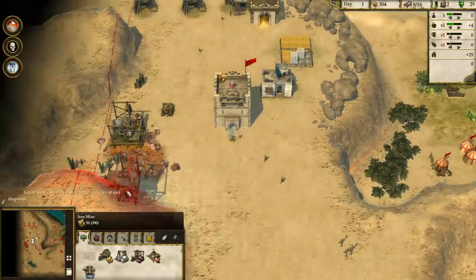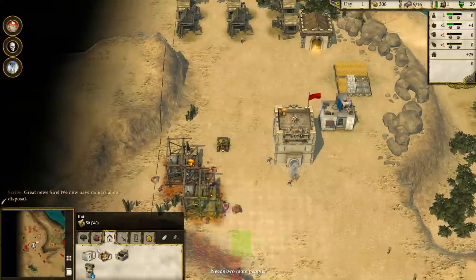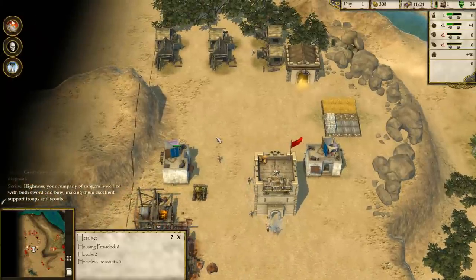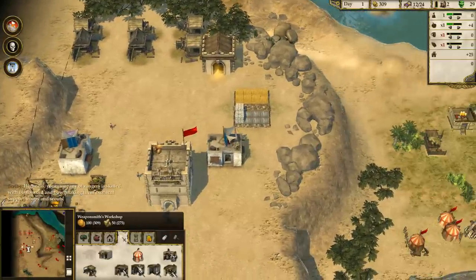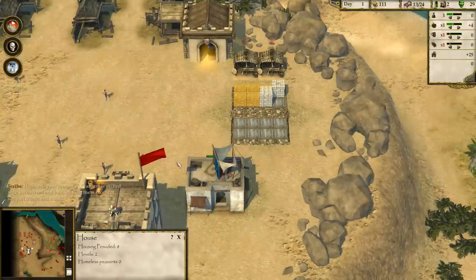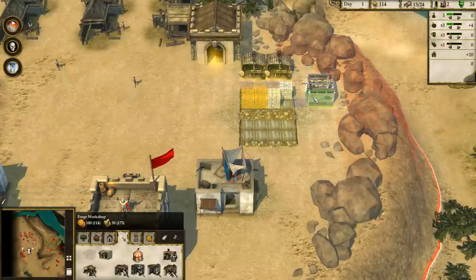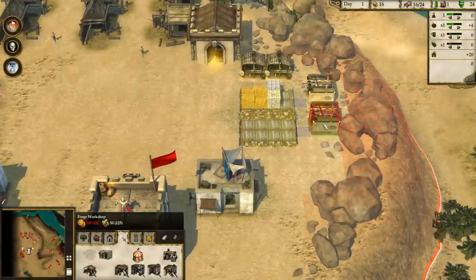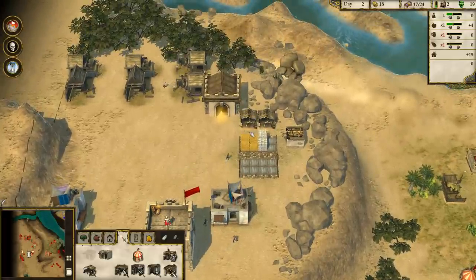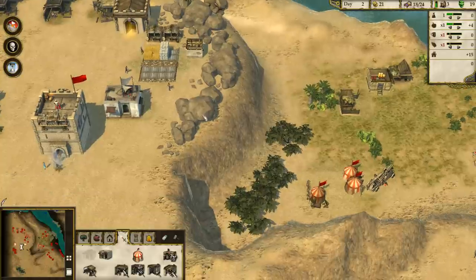It looks like we start off with a whole ton of resources. I'm going to build a few structures just right off the bat. What I want to do is build up our forces as fast as possible, so I'll put down two archery hovels. Inside this game they seem to build much faster than the first. I'll build three stalls — two for archers and one for maces.